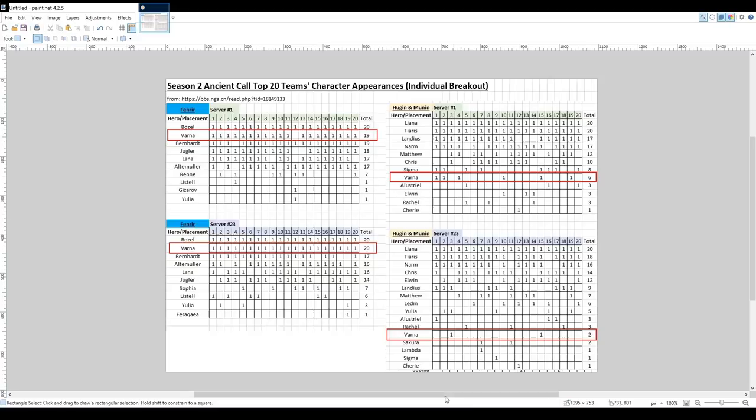The combination of Aim and Thousand Arrows allows her to basically trigger the special buffs in the Fenrir fight, and then launch an attack on Fenrir himself, as this video will show.